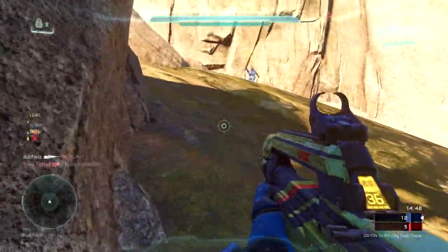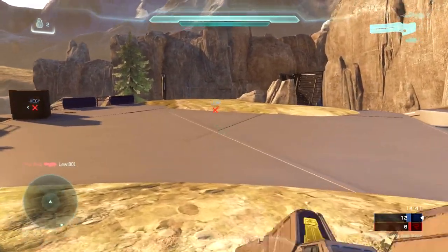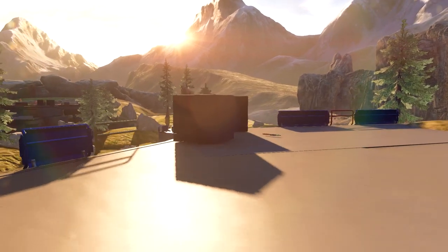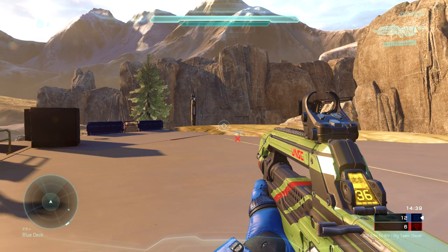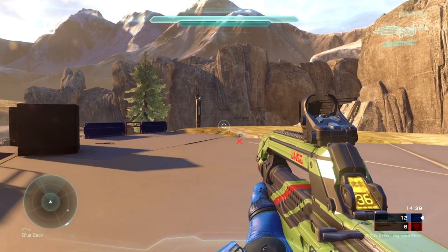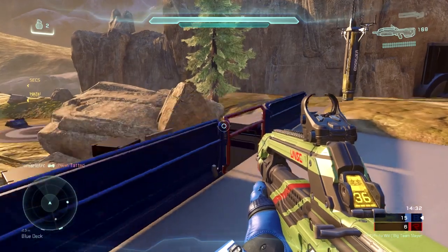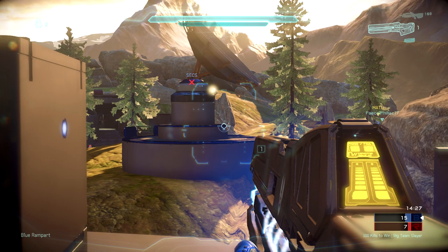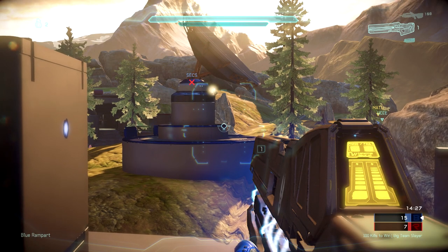Continuing on with the film, I hear Bubfield call out in chat that he's being pushed on the side, and sure enough I see Louie die over here. So I'm pushing up very carefully, using the cover of these barriers and boxes. I don't know whether there are players over here or not. I get shot from the left — that's probably a guy on our satellite, the power position I mentioned earlier. Very deadly position to be in as you can have a carbine, and there are two carbine spawns on either satellite dish.